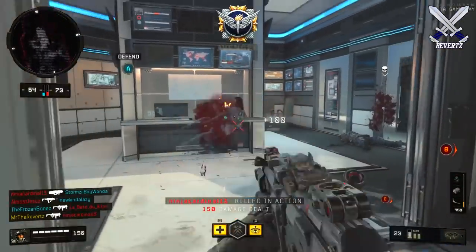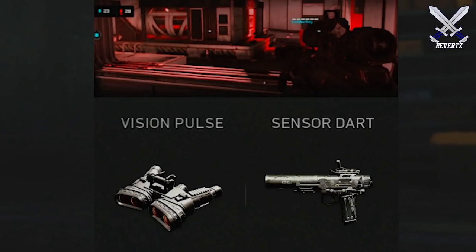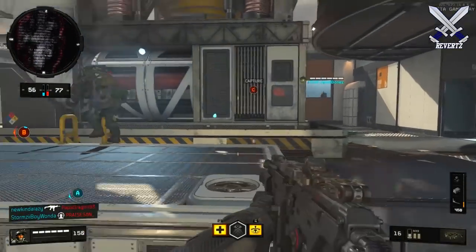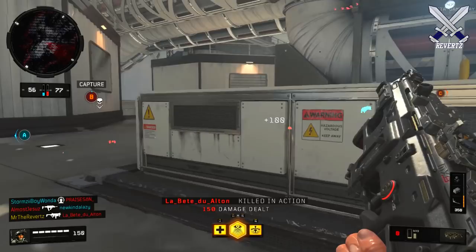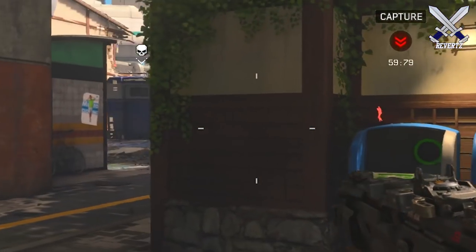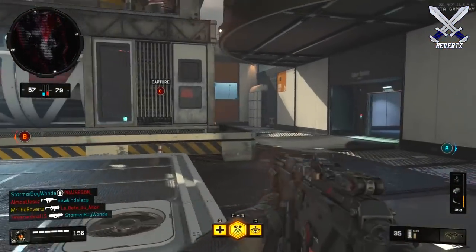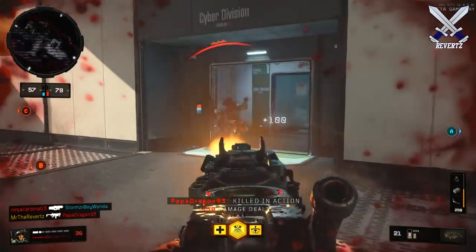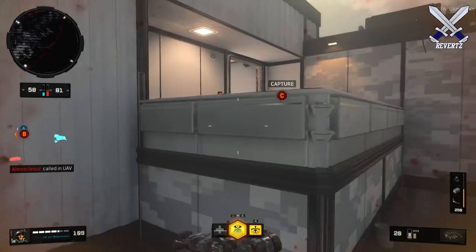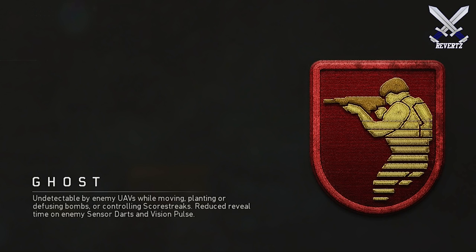Getting straight into Recon's specialist ability, he comes with the Vision Pulse, which you might remember from Call of Duty Black Ops 3 — this was Outrider's ability. However, it plays a bit differently: your entire team can see the Vision Pulse on their screen, and it also reveals enemies at a way longer range, so it's very strong in this game and way better compared to Black Ops 3's version. Of course, the other team will notice they are on the radar because they get outlined in red, but that's not really going to make too much of a difference.